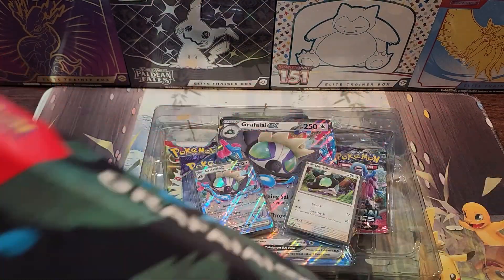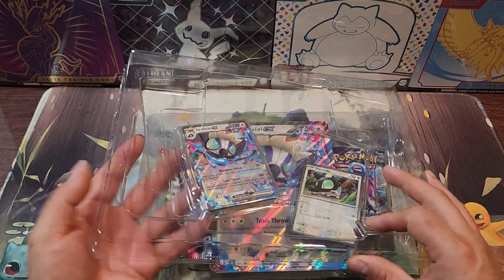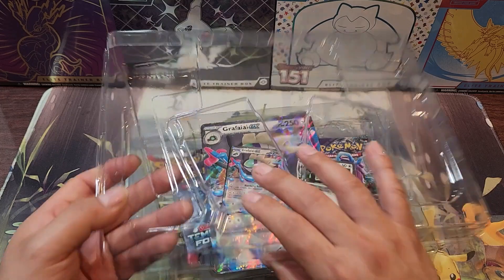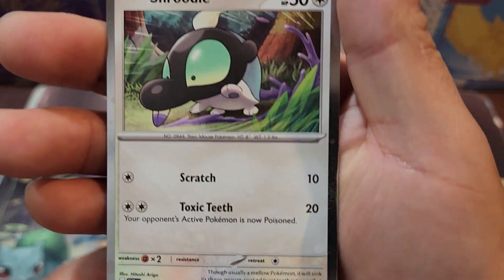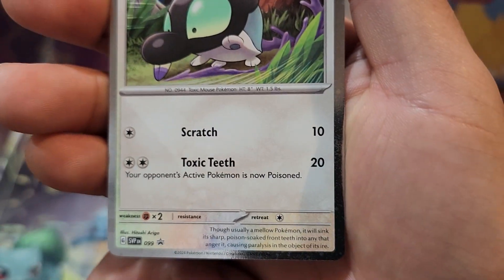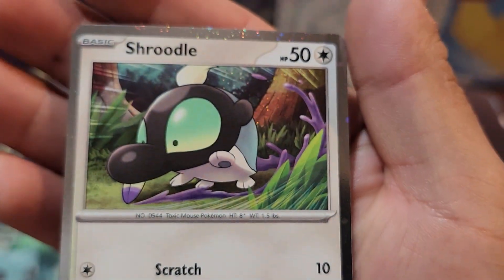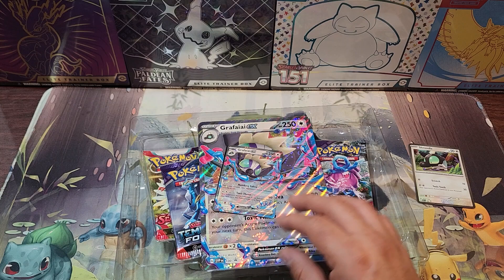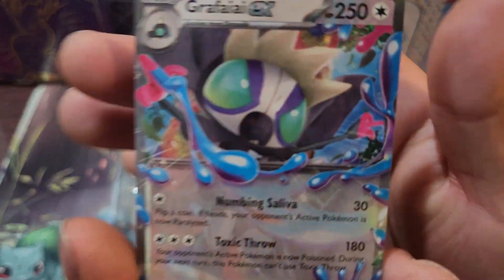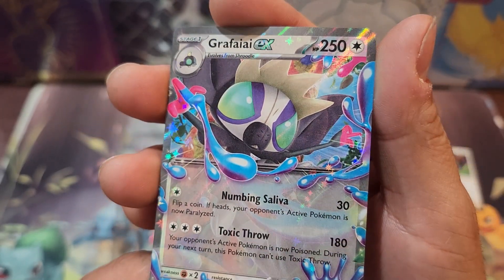It's a little bit lighter — I'm guessing there's no magnets in this box, unlike previous boxes we've been getting. And here we go — we got the Grafaiai ex guys. Not really sure how strong this card is for gameplay.